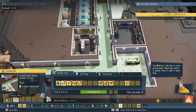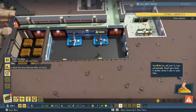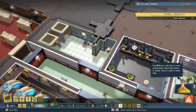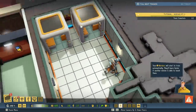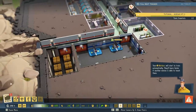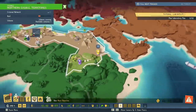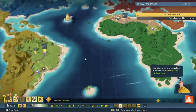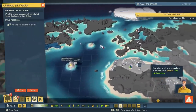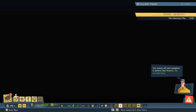Optional objective complete. What do you got for me? The radio repeater. Interrogate an agent — we need to get an agent. The scientist joined us willingly, so we don't need to interrogate him. The other objective is to establish more criminal networks — we're working on that in real time. Your minions will need somewhere to perform their research. Plan a laboratory. We need a laboratory now. Let's edit this room a little bit.